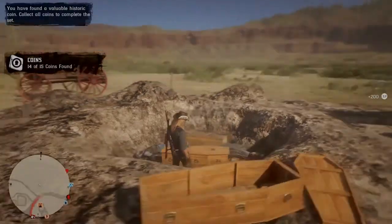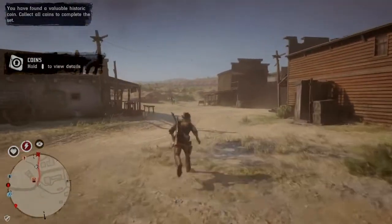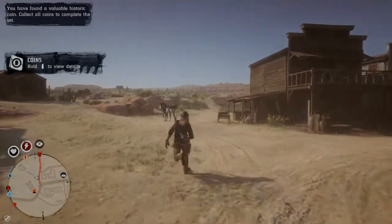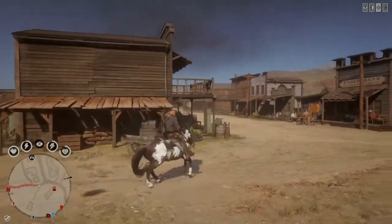The cards and heirlooms are out in the open — you don't need a metal detector. You just have to have the collector's role to sell them. The second part of this: make sure your horse is close by so you can haul ass.